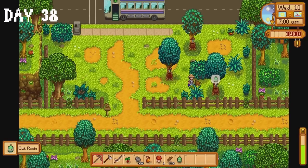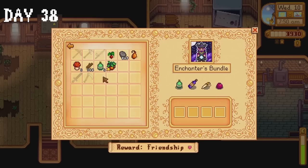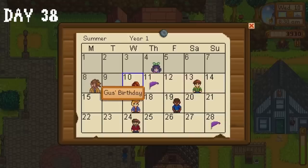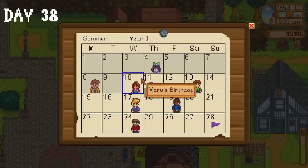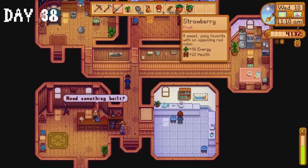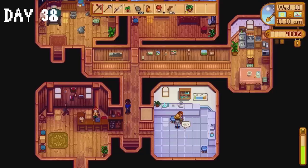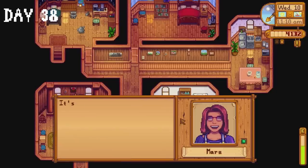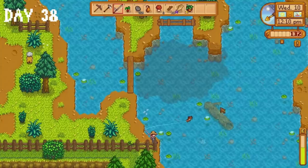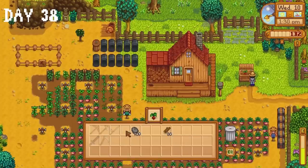Two oak resins are ready to collect on day 38. I donate one to the community centre and then make a troubling discovery — I missed Gus's birthday. This completely ruined my day; Gus is an absolute gentleman and I cannot believe I forgot about him. Today is Maru's birthday though so I give her a strawberry, which kinda cancels out my kerfuffle with Gus's birthday, right? I ask Robin to build a coop on the farm, catch a couple of fish, and empty my inventory into the shipping bin.